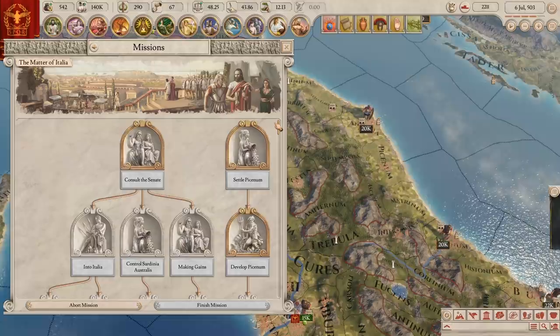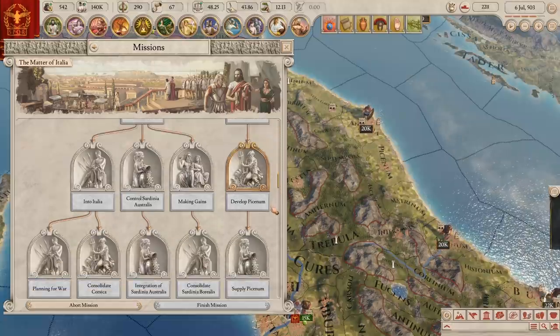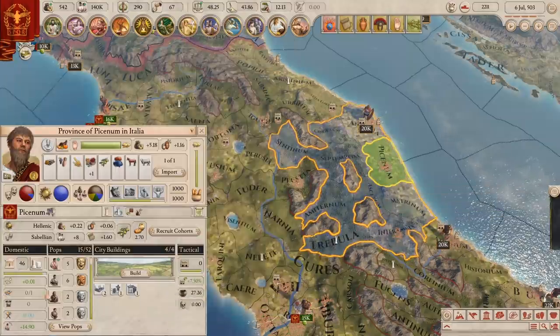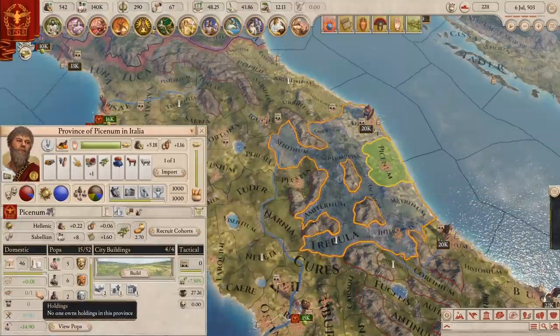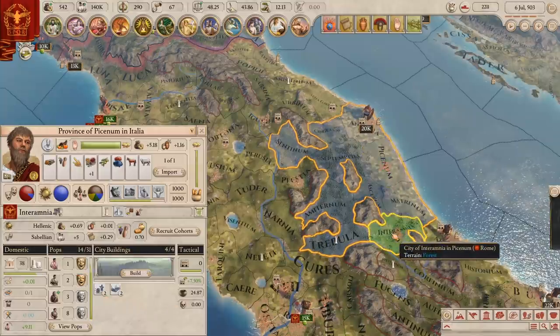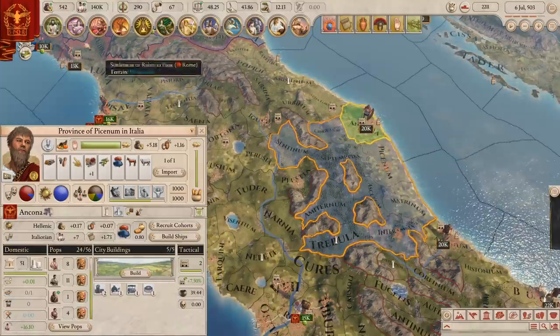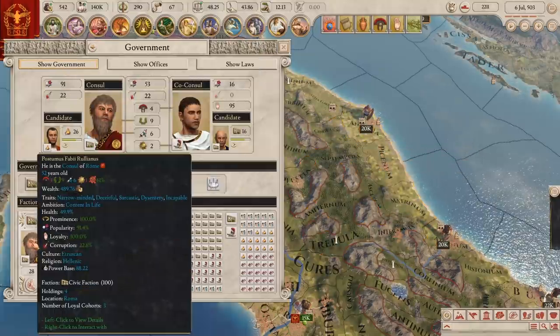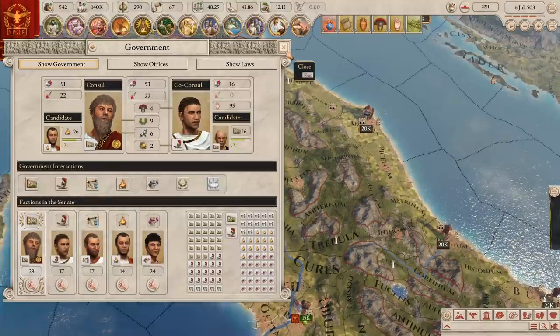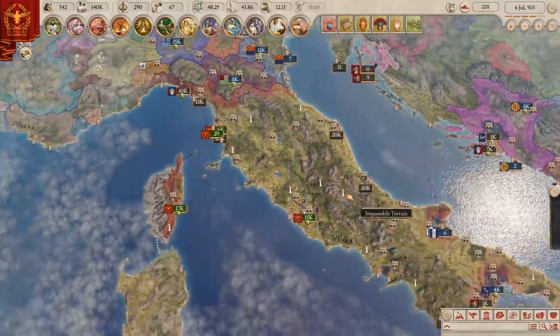It said 'build three cities in Picenum' — like, why? If a civic party ruler had holdings in Picenum and he wanted me to improve his estate, I'd think of it as an interesting reason to do something. I could gain favor with his party, build his loyalty, but maybe I'd increase his power. And with so many presented at once, I'd have to think about whose mission to do and what would give me the best benefit — you couldn't do them all. Anyway, that's what I would do, but nobody asked me. Maybe my idea sucks? Let me know.